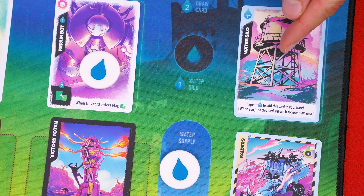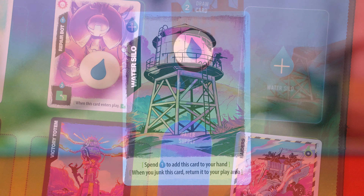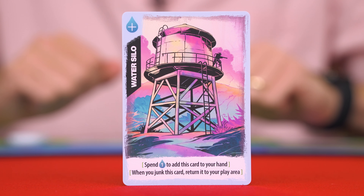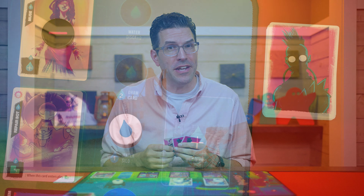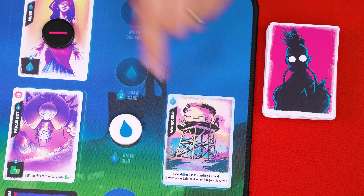Another action you can perform is taking the Water Silo into your hand. Normally this is located here, and to collect it you spend a water token and put it onto this spot. The Water Silo can stay in your hand for several turns, but when you're ready you can junk it, and it will gain you an extra water token from the supply for use during that turn. Collecting the Water Silo is a great action when you have an extra water to spend and aren't quite sure what to do with it. After you junk the Water Silo, return it to this area where you can collect it again later.